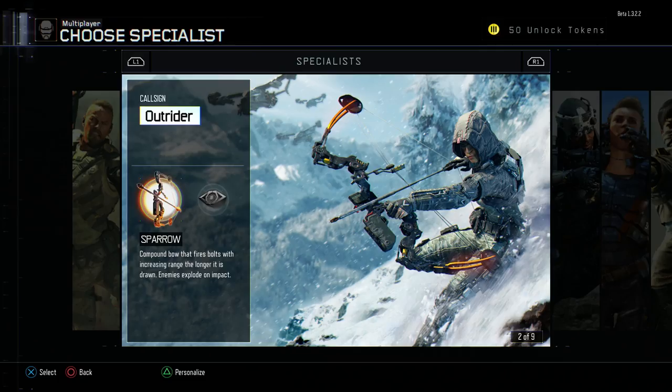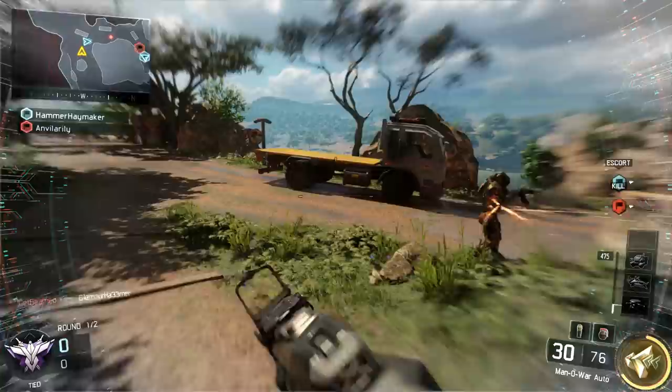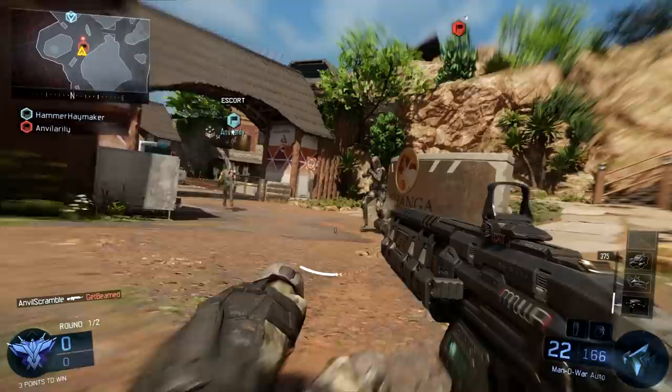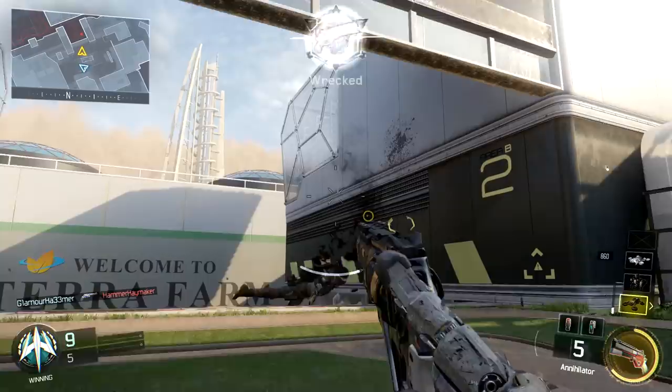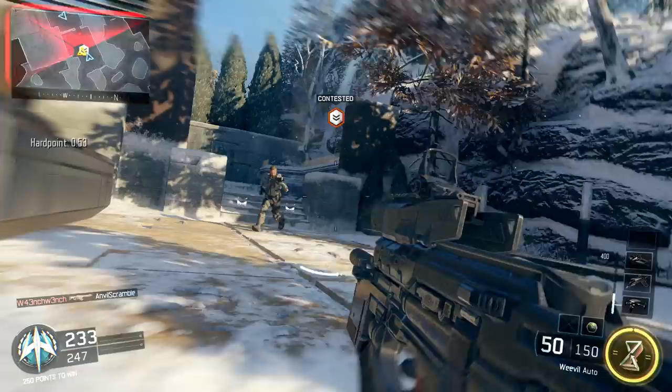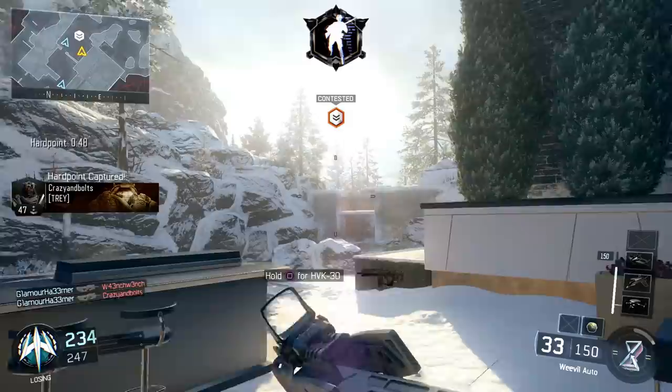One of the most significant additions to multiplayer this year is the introduction of specialists. These elite Black Operation soldiers provide custom weaponry and cybernetic enhancements to players on the battlefield. Each specialist has the option to equip either a special weapon or ability — these are mutually exclusive choices. You must choose from 9 different specialists available in MP, 8 of which are playable in the beta. While weapons provide powerful lethal damage, abilities provide targeted tactical advantages, reinforcing the specialist's unique role in combat. Once you earn your specialist weapon or ability through either time or score, press L1 and R1 at the same time to activate it.